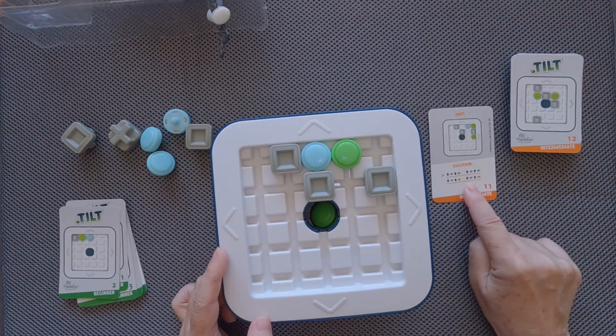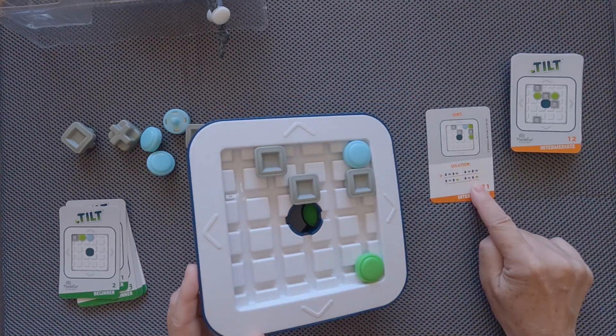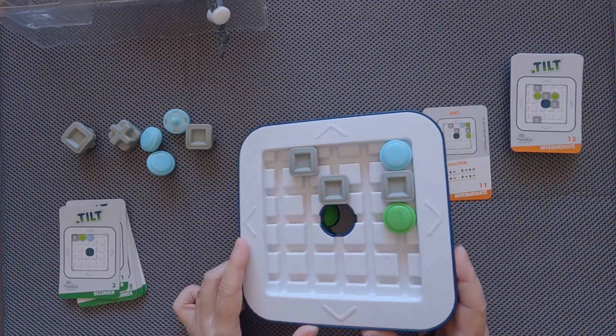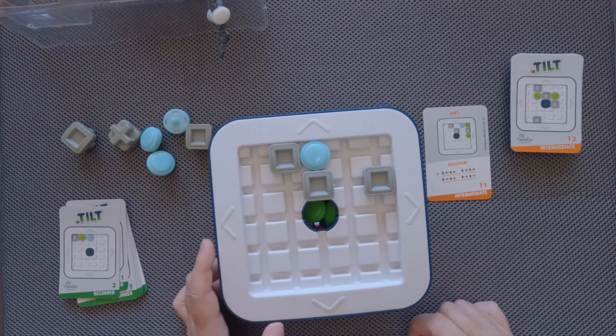We continue: go down, right — everything needs to move — up, and finally left. And our second slider passes through the exit hole.